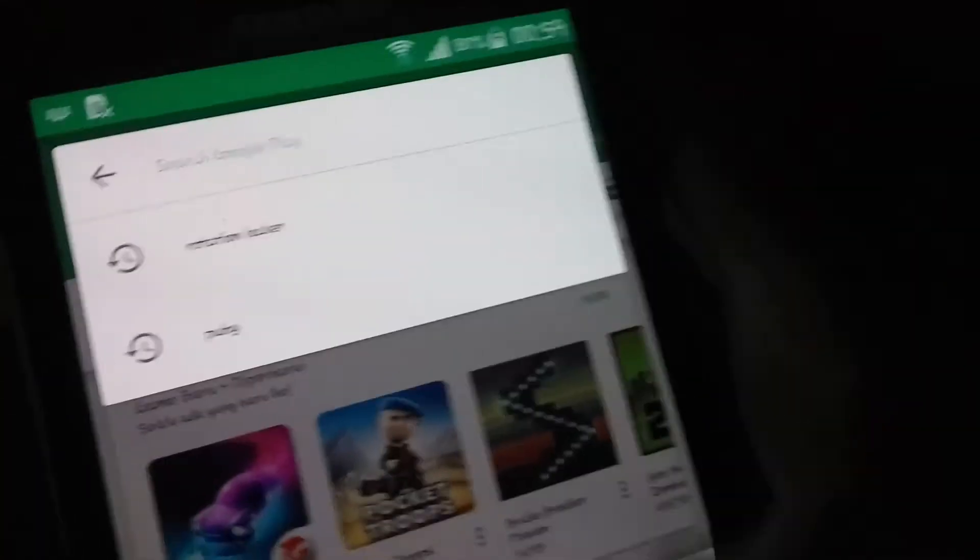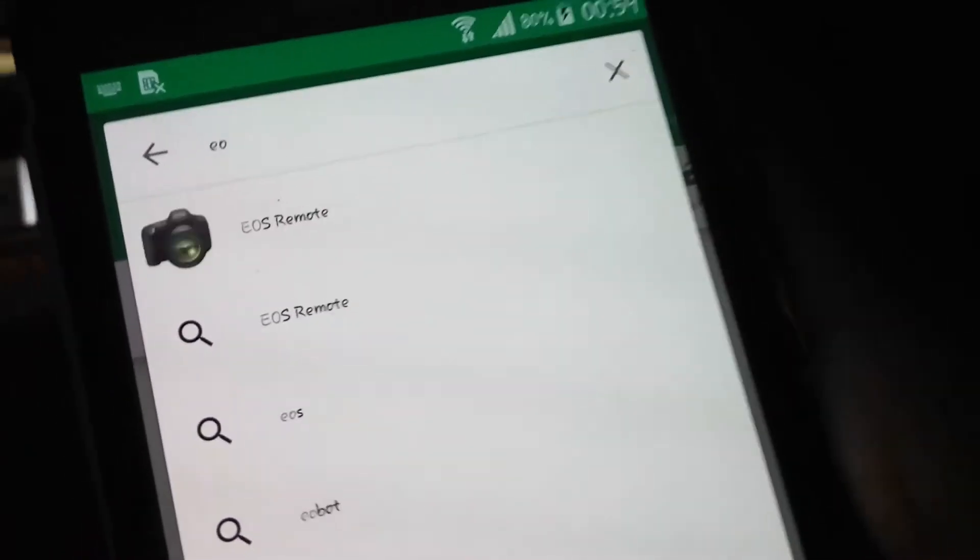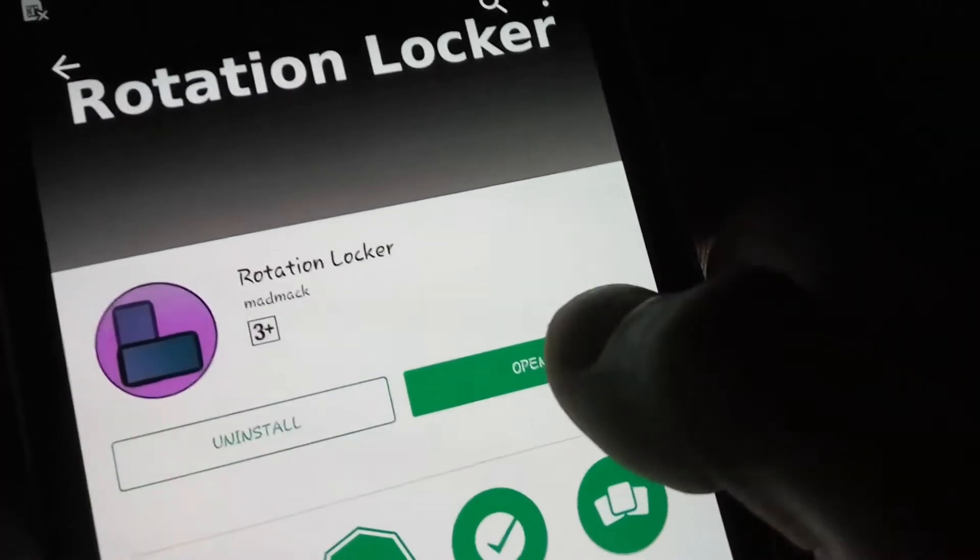First, you need to download an app called Rotation Locker on the Google Play Store. Let me show you — this is Rotation Locker. After you download it, open it.